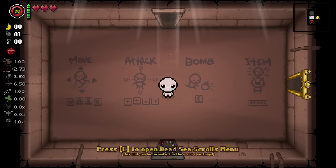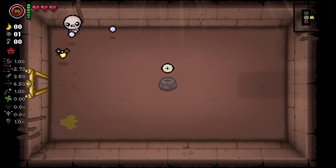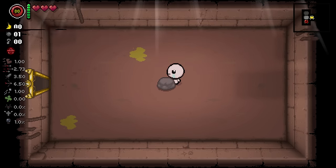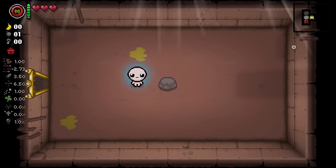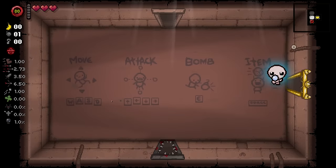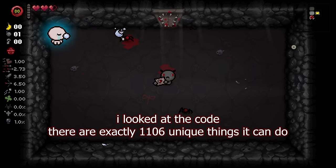It's called the D-Infinity 2.0. Now, you might be wondering what this does. As you can see, if I'm pressing the control button here — well, you can't see it — it's not changing. And if we go into our item room — oh! Oh my god! There's no way! But if we go in here, it doesn't actually re-roll the item. It does a bunch of different things. So if we push this button... it did that!